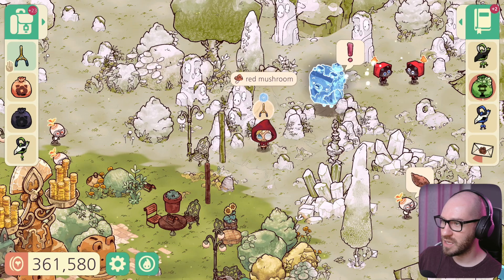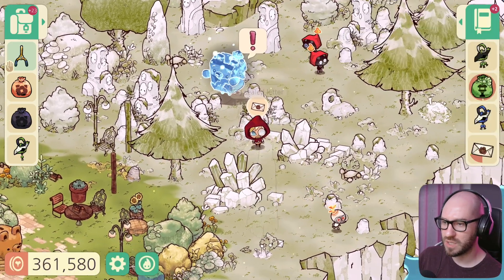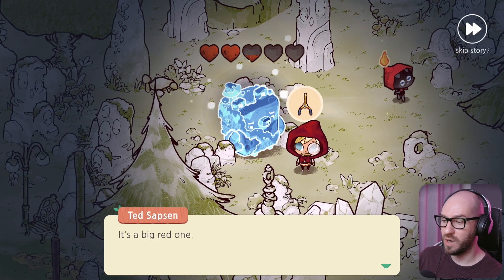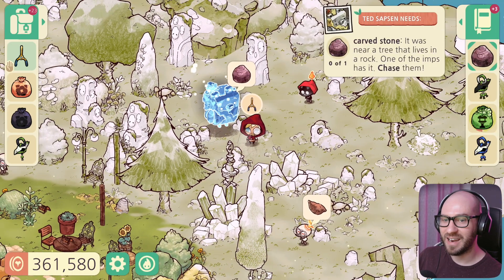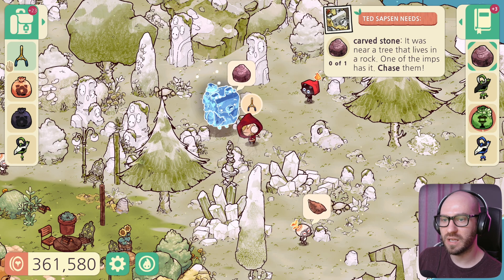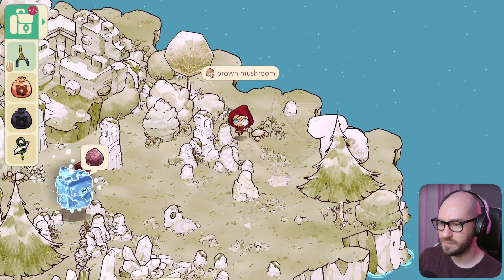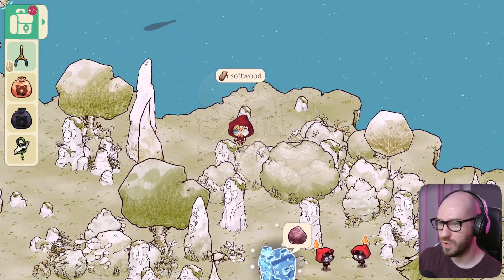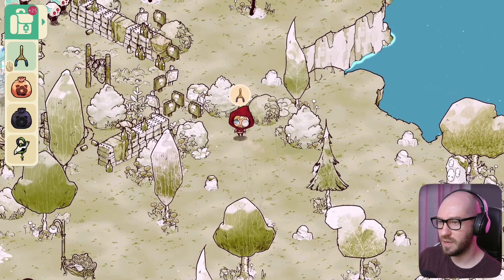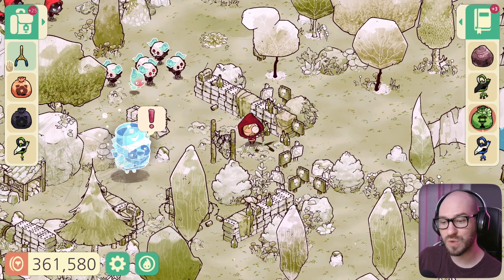I don't have a sweet potato for the spirit imp. Chatting with this bear — an imp stole a big red rock from him, near a tree that lives in a rock. Let me grab another litter — actually, I just noticed a relic around here. Think it's going to be at the top — yep, right there. Got it! That triggered another mission too.